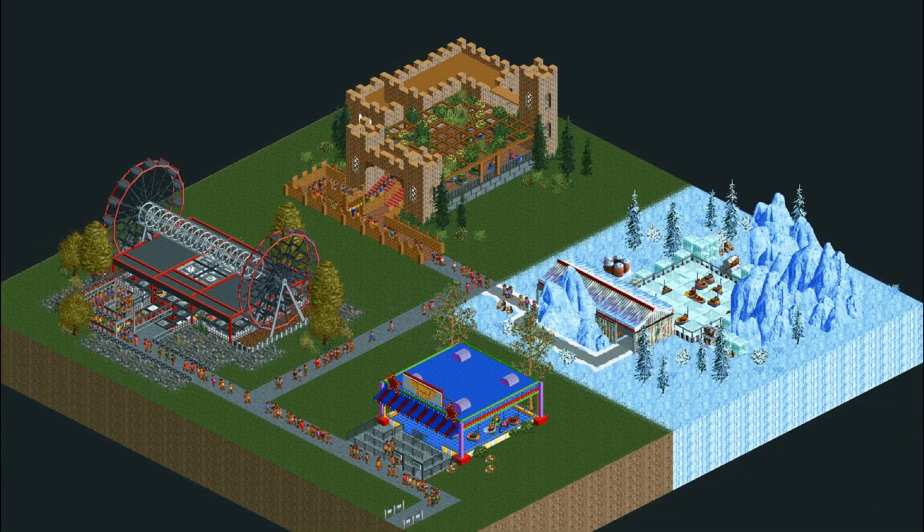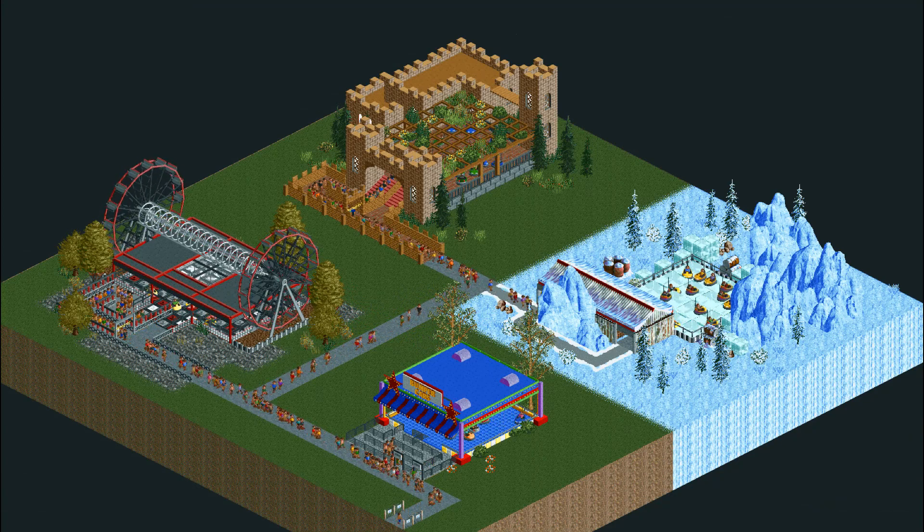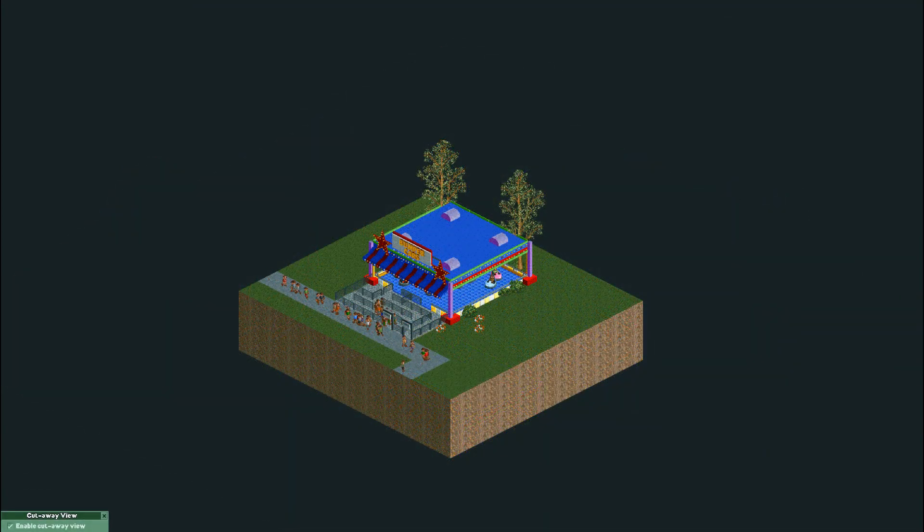Here are four examples I quickly made to show you some possibilities. This one here is a generic fair style bumper car ride that I looked up on Google. I copied all the colors and bright lights from it, used a flying saucer ride base beneath it, and built a custom queue line with quarter railings. And no, the line does not function — it's just for aesthetics.